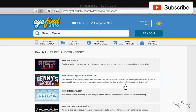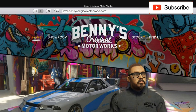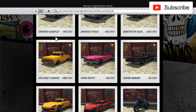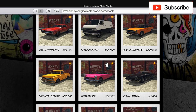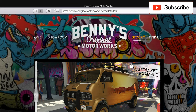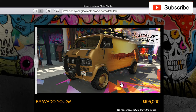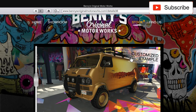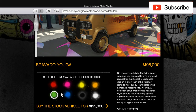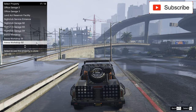Hello everyone, welcome to another video. In this video I'll buy the next car from Benny's. I already have these two new ones, and now I'll buy this Bravado Youga — this is a van. Let's order it to my Arena Workshop.